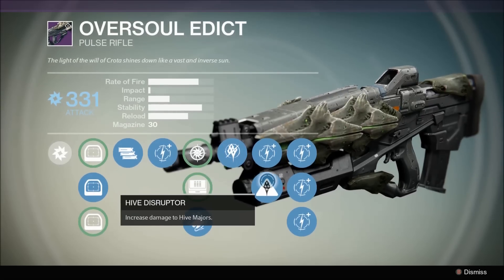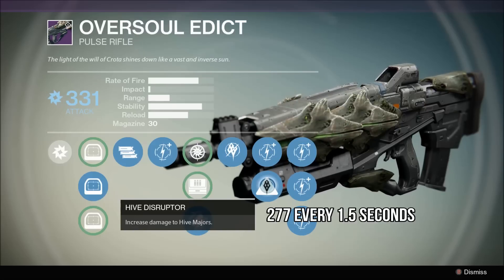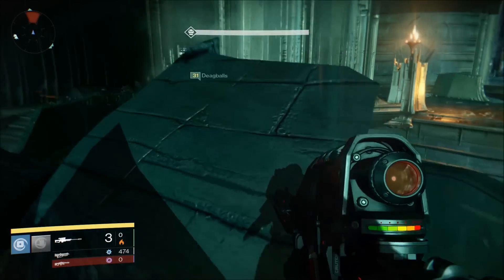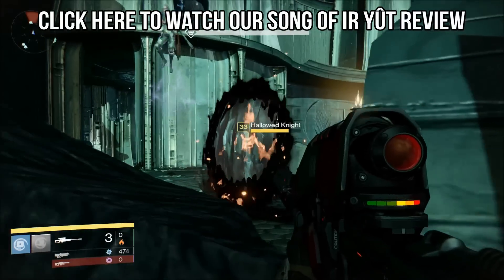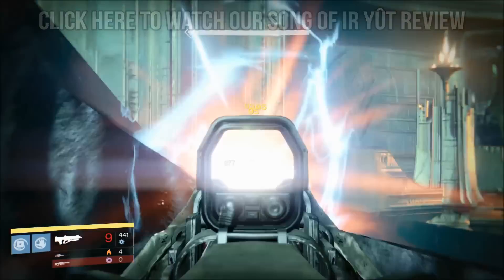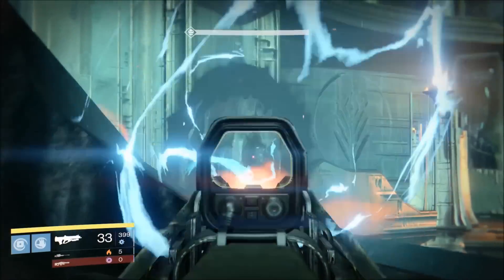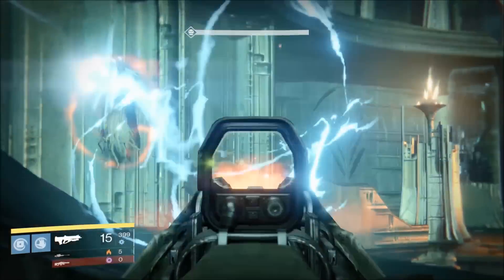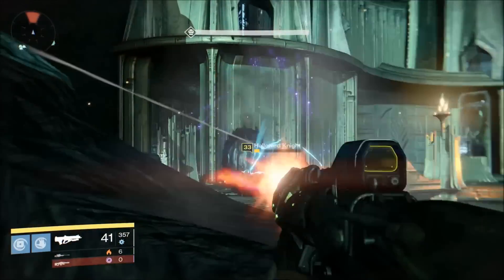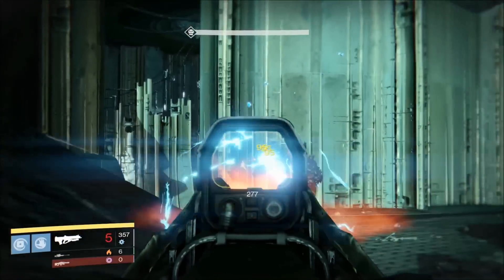The Dark Breaker perk and the perk that gives increased damage against Hive majors — the Hive Disruptor — work very well on a primary rifle. I remember using the Song of Irut where you could shoot through night shields, but by the time I switched to heavy ammo the shields were already down. When you're using it on a primary and your shots are actually registering, you're typically going to get some shots through their shields, which benefits you quite a bit.